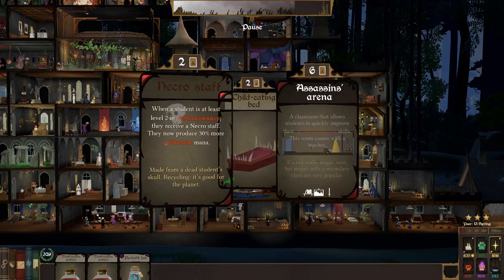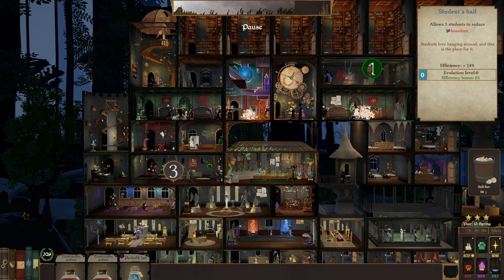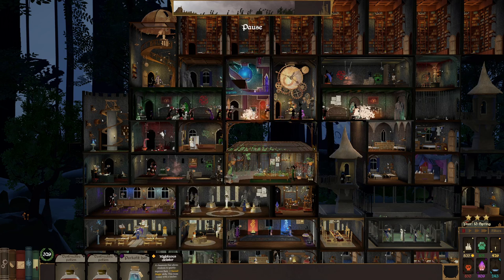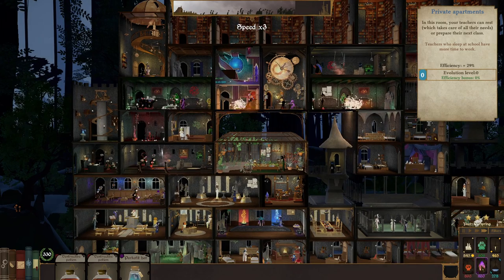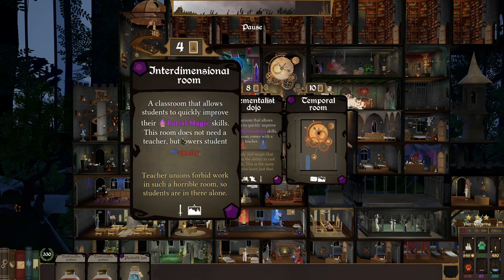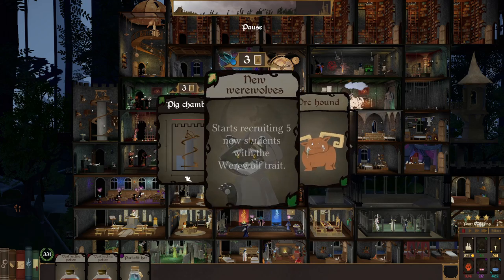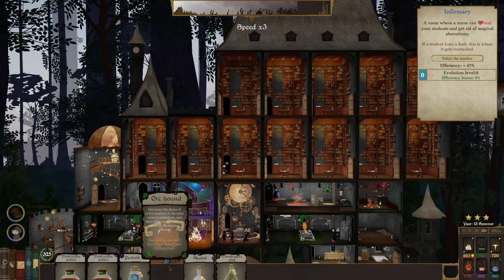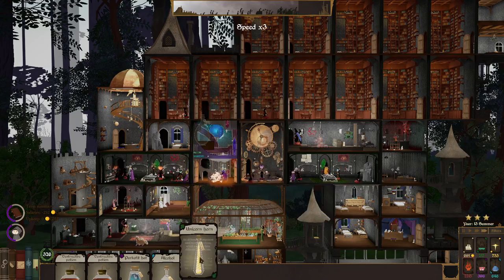Necro Staff — perfect. Assassin's Arena — boost that up. Priest — I guess I'm putting another Righteous Cloister in here, works for me. Temporal Room, Interdimensional Room — we're going to get their interdimensionality up as much as I can. We're going to grab an Ork Hound. I came in here and I'm going to make sure I start grabbing more of the dragons.